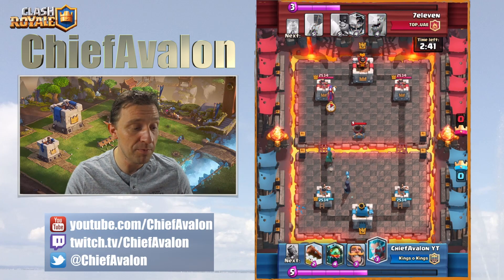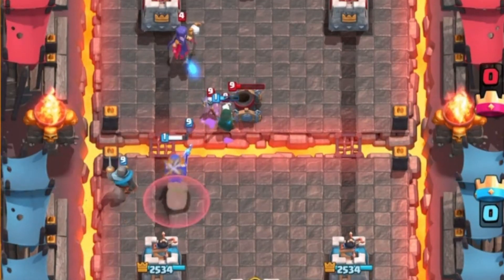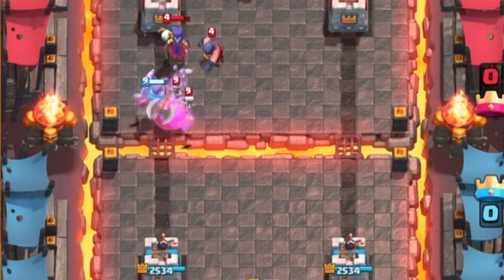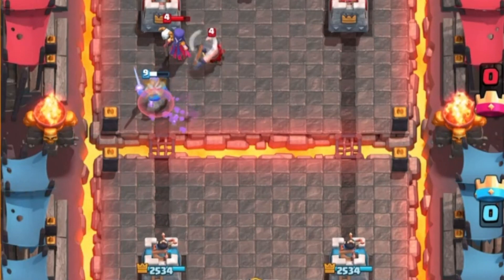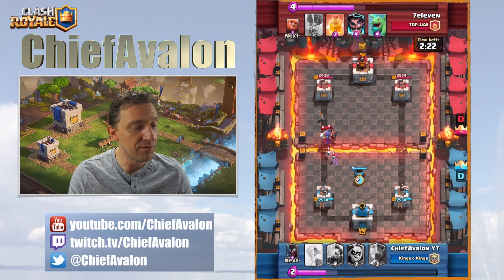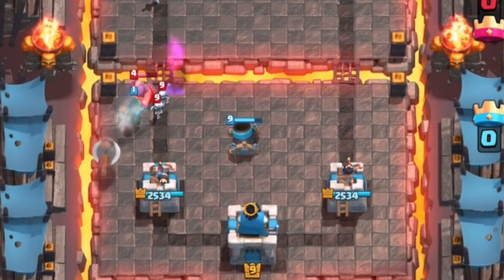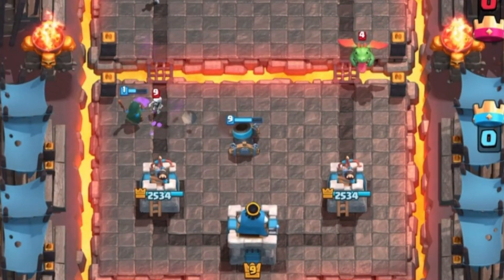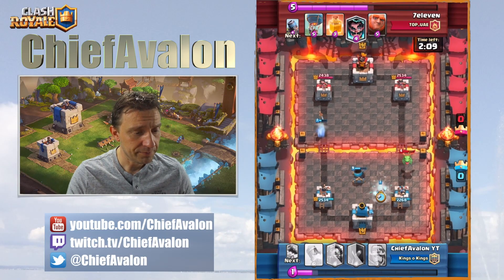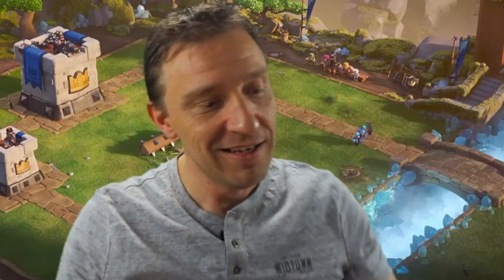I'm dropping the bandit because it's a very good mortar killer — and you see how that works. That mortar was killed pretty easily. Now my night witch and knight push together but they're stopped by the executioner and the witch. This turns into a dangerous counter push so I play more defensive. I play another bandit — awesome — it charges into the executioner and takes him out. This baby dragon connects to the tower. Slowing it down — freeze baby freeze. And there it's gone.